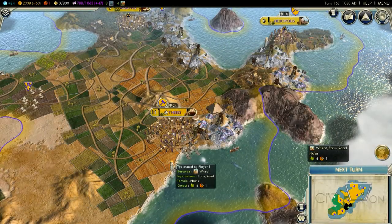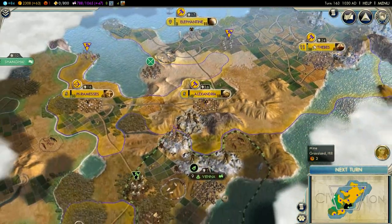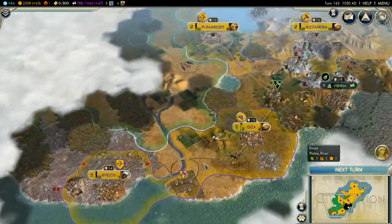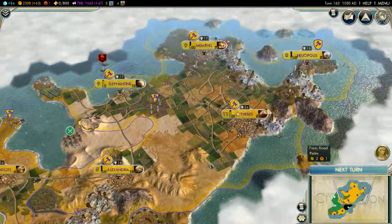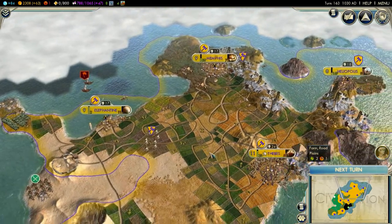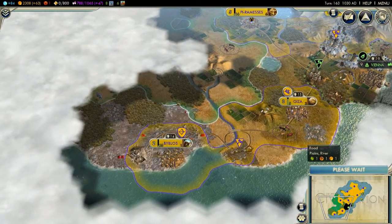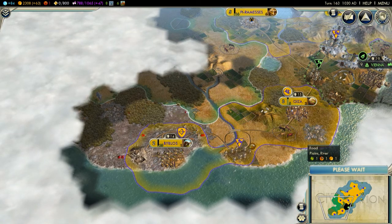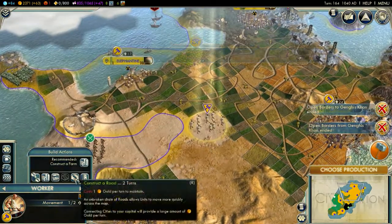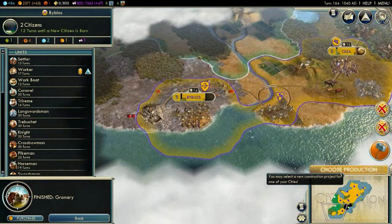Hey guys, it's the Lone Wolf here with some more Civilization 5 - the Egyptian Empire. While I do have all of my cities, it looks like I lost a few turns, around 5 or 6. So I'm just going to pick it up where the save game picks up. I couldn't find any later versions of this game, so I'm just going to have to keep going here.